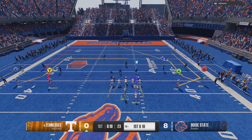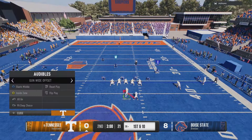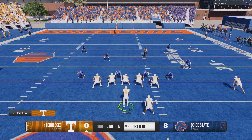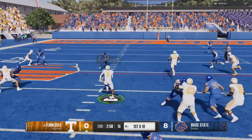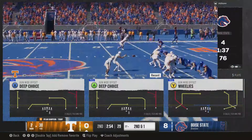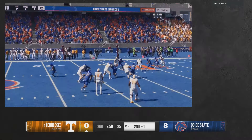Again, look — just one linebacker in the second level. We're going to audible to the run play. The left guard should pull off the D-tackle and go pick up that guy. Good blocks, good blocks — and yeah, this is where it's going to get tough. You have to make sure you have somebody to help you.